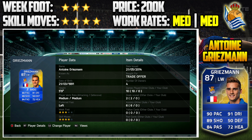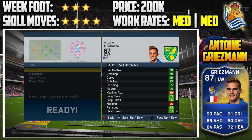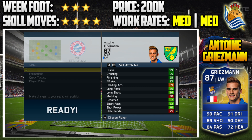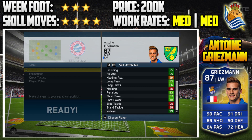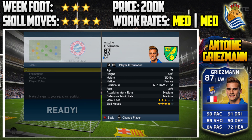He was really fun in the first few games — really good at running on the ball, getting down the wings, crossing, pacing, his dribbling is so good. He's got 90 pace, 91 dribbling, 89 shooting, 84 passing, 72 heading. His in-game stats are on screen now: 91 ball control, 91 curve, 91 crossing, 95 dribbling, 95 finishing, 95 free kick accuracy, 99 volley.